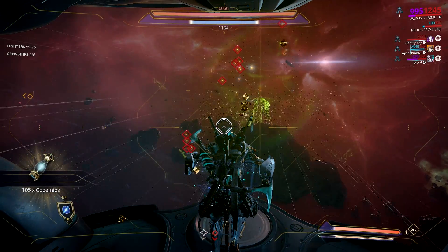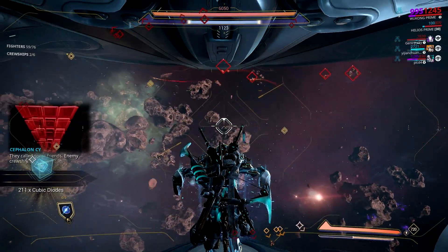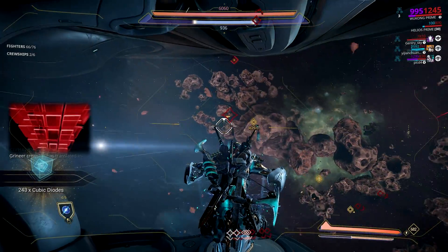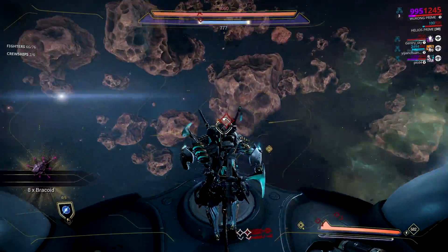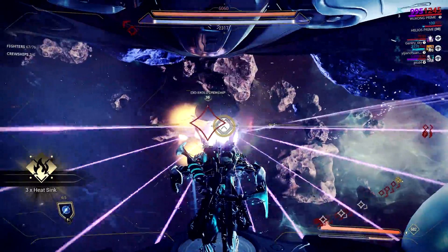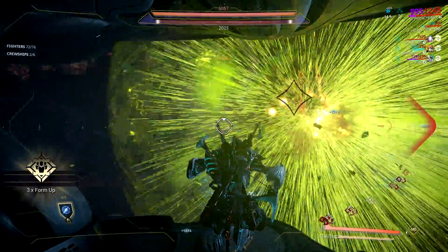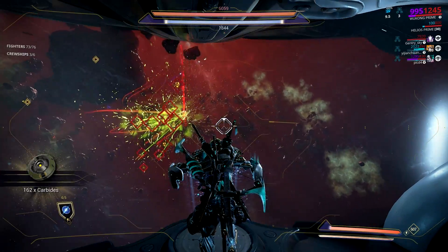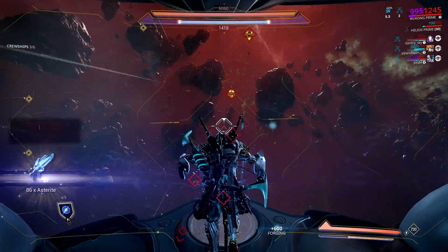It's the best right now for leveling intrinsics and farming parts to scrap for Dirac, since it doesn't have any extra objectives. All you need to do is kill 62 fighters and 6 crew ships. You can even do this solo, but it would take about 8 minutes or so since you'll be running to the forward artillery to kill crew ships and getting into your forge to refill ammunition and energy. The best way to speed run it is to have at least a team of 3. This was the mission that helped me get my intrinsics to good ranks fast, as well as get the parts and Dirac needed to upgrade my avionics.